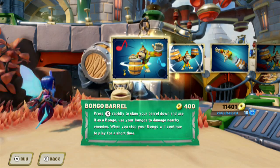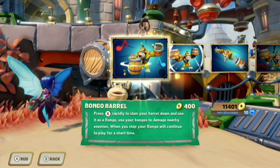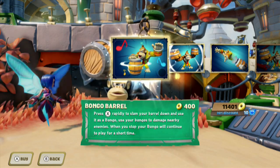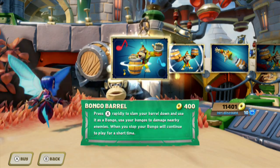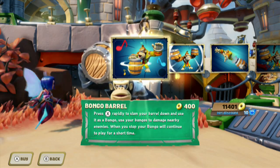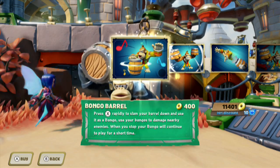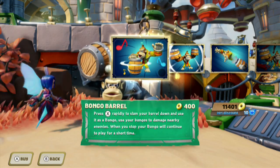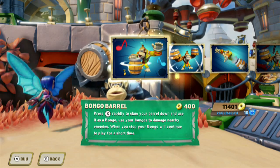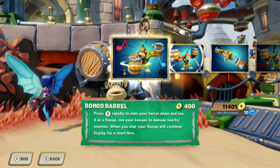Our first upgrade is the Tertiary: Bongo Barrel. With Ten Wing Sapphire's 20% discount — the best you can do in the game — instead of paying 500 we pay 400. Every upgrade we buy is at the 20% discount rate. Bongo Barrel: press X rapidly to slam your barrel down and use it as a bongo, damaging nearby enemies. When you stop, your bongo continues to play for a short time.